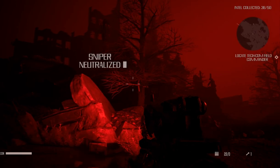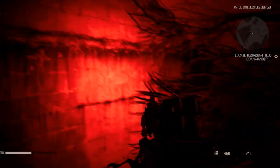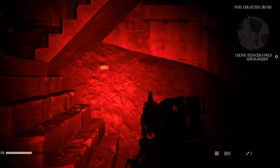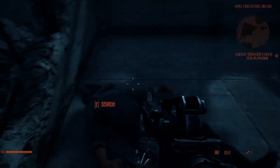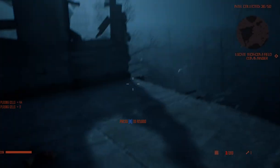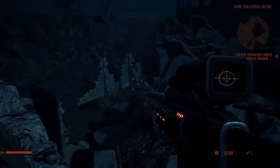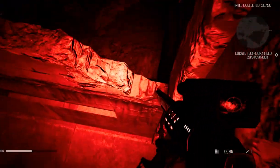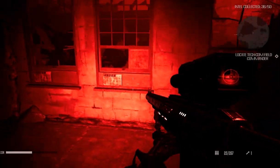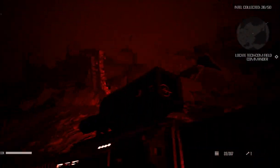Are these my objectives? Taking these guys out? It says locate TECCOM field command. But is that my sole objective? I got a lot of ammo now. I'm guessing there's not going to be any fall damage. I'm hoping there's a way to heal the Terminator because I'm taking a fair amount of damage so far — I'm at like half health.